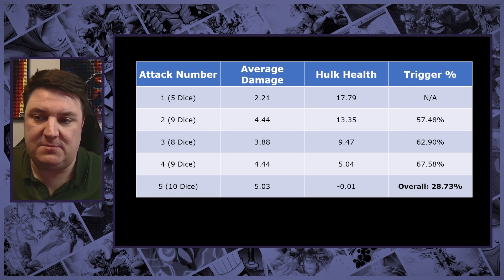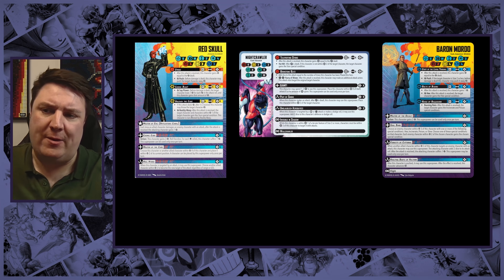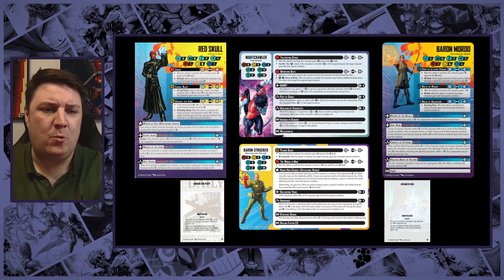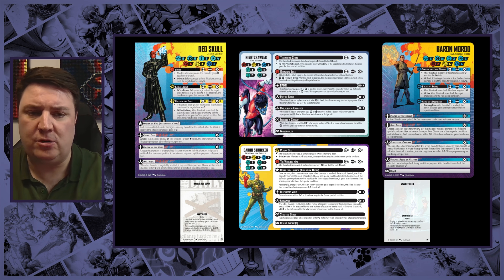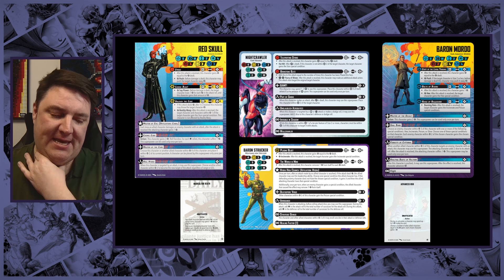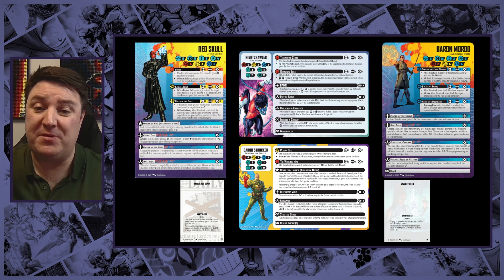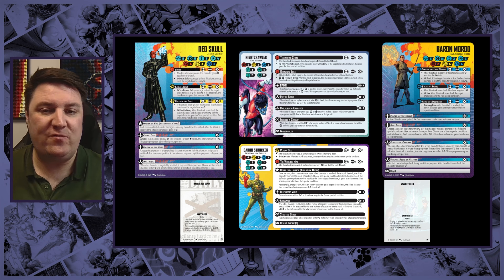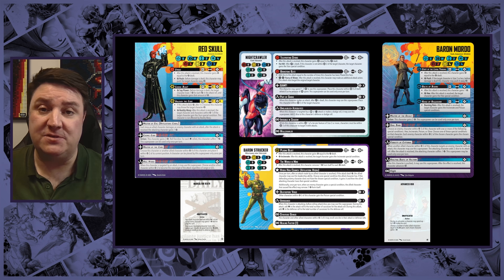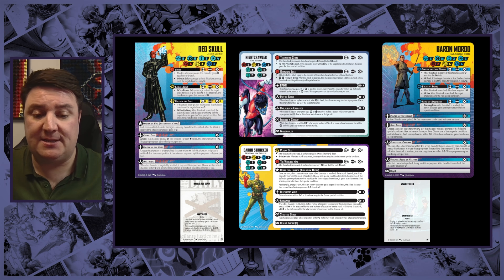So to recap: we've got Nightcrawler as the core, Red Skull as leader, Baron Mordo, Baron Strucker, Marked for Death, and Advanced R&D. Working that out threat-wise: up to 11 plus another 3 is 14 — so we've got room to add extra characters because we're not even at the minimum threat level yet. And quite nicely, we only have one unaffiliated and three affiliated characters, meaning we don't just need to limit ourselves to Cabal — we can look elsewhere as well.